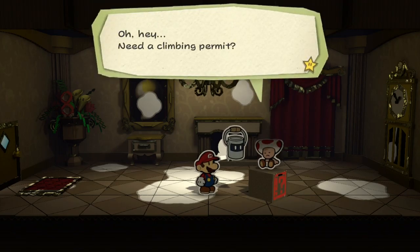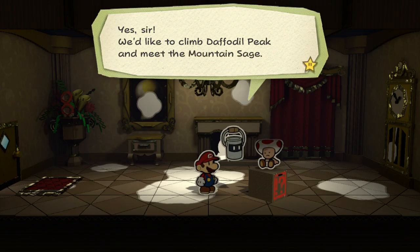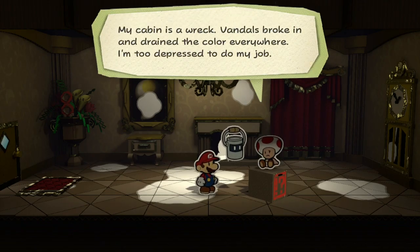Need a climbing permit? Yes sir, we'd like to climb Daffodil Peak and meet the Mountain Sage. 'Yeah, look, I'm sorry, but I'm not really in the mood. My cabin is a wreck. Randall broke in and drained the colour everywhere. I'm too depressed to do my job.'